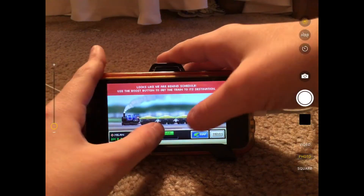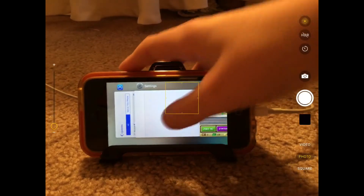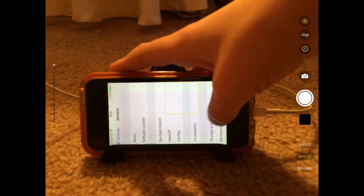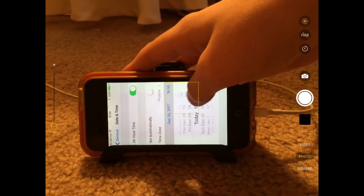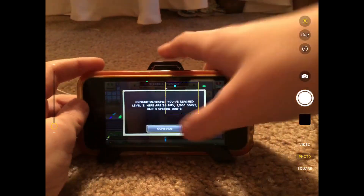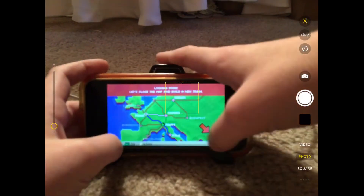No one cares about the tutorial, so you're gonna have Settings open. Go into Settings, then General, then Date and Time. This is not a date-and-time cheat — you just do like three minutes to get it in, and it'll finish up the tutorial this way.